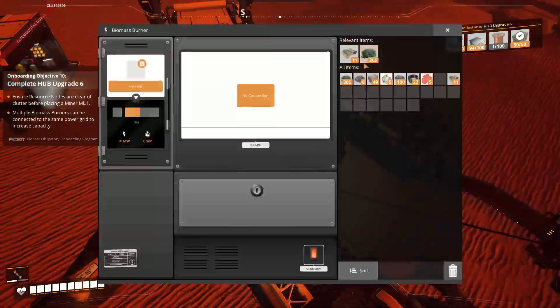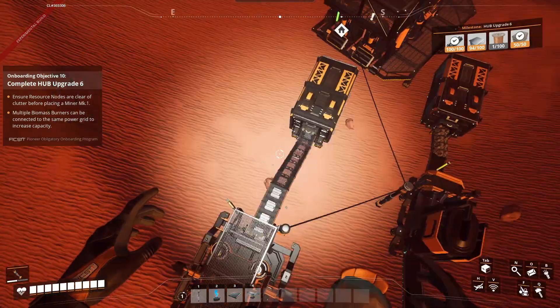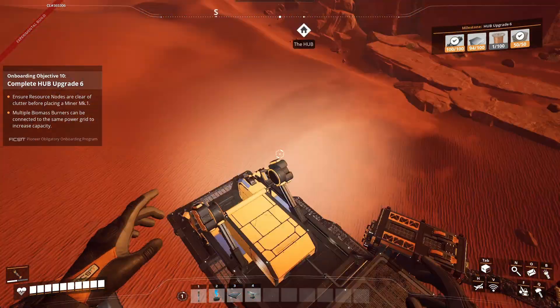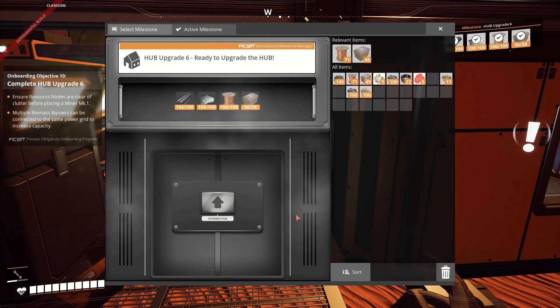All right, Ada — I promise not to eat it. Let's feed our burners some more, grab some more supplies. You can see this is something you do a lot in these early stages, especially before you actually complete the hub. Now we've got everything we need — looks like it — we're going to complete the hub.